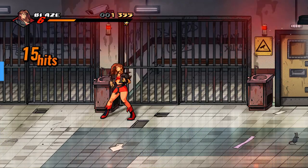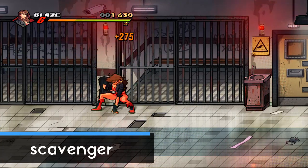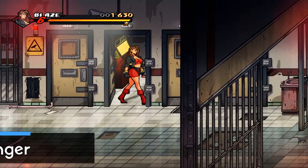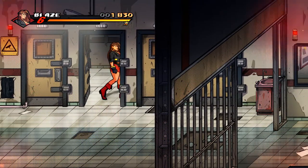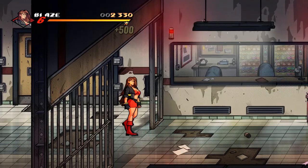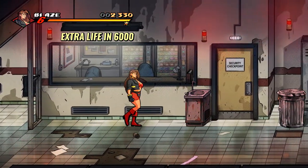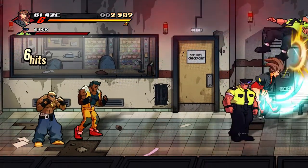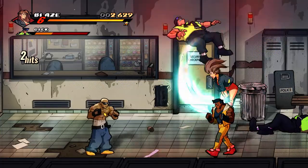Besides combos, you can earn points by picking up items. Of course the money bags and the suitcases will grant you points, but often the food is overlooked. You may choose to not pick up a certain piece of food because you have full health anyway, but you can always consume the food that's laying around and it will always grant you points — because it's not like you can go back to get it when you're low on health anyway.